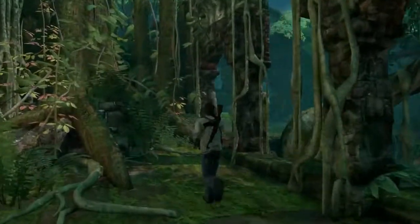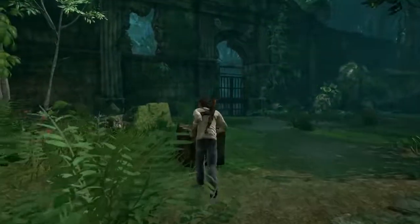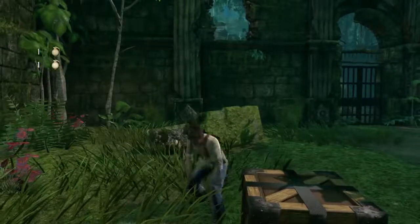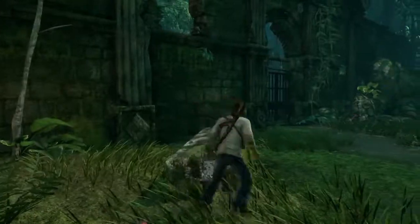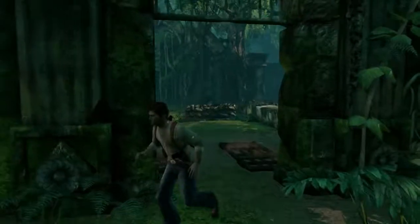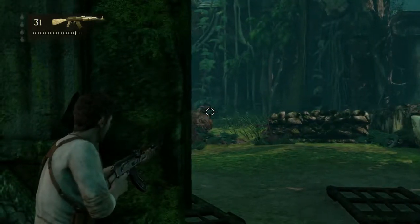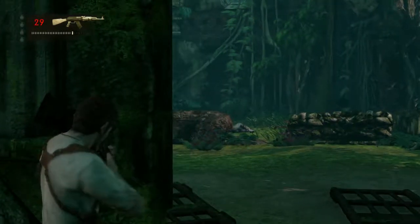Since we survived that fight we are going on to the next gauntlet — they're really close together in this chapter, it's just big fight after big fight. You get this little chance to pick up some more grenades and some more ammo. The next bunch of enemies are gonna spawn as soon as you get through this door, so we kick it down and some guys jump in from the left. This is a great position to hold — this gate.